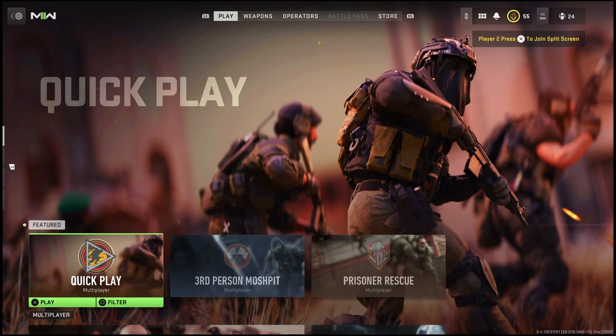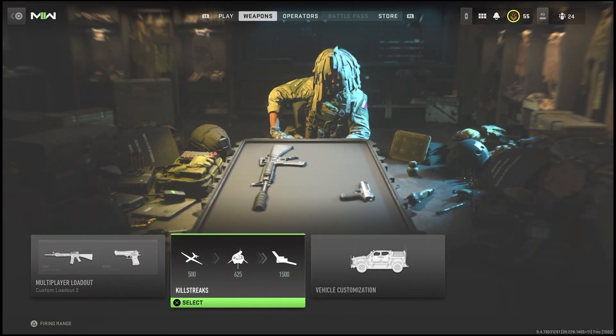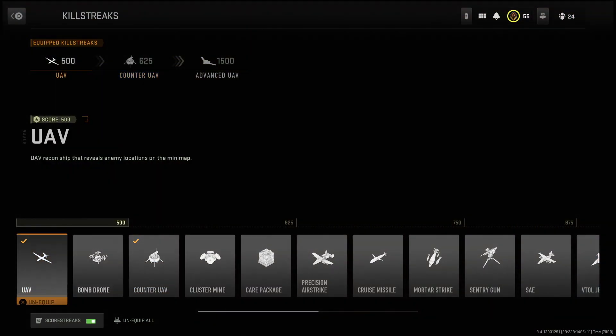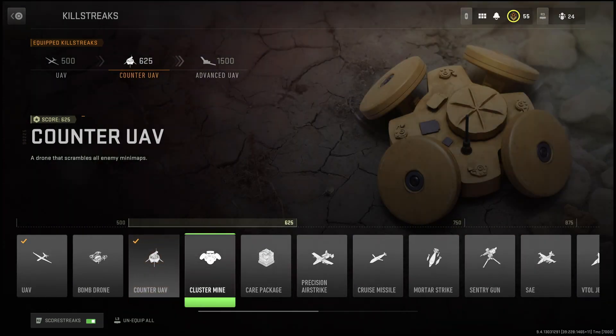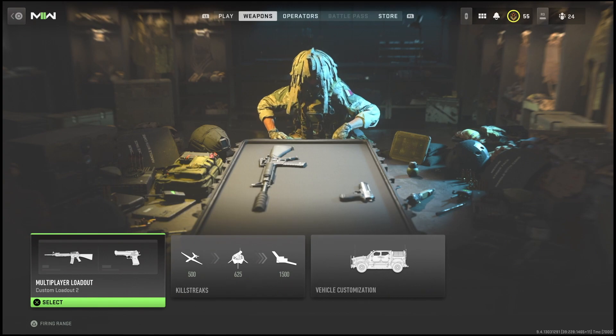With all that out of the way, let's get started. This is going to be 100% solo. The only thing you need to do is go to your killstreaks, hit R2, and what R2 does is allow you to make your killstreaks into scored streaks. So it counts the points you get in the game instead of the kills to unlock the streaks, and that's exactly what you want.